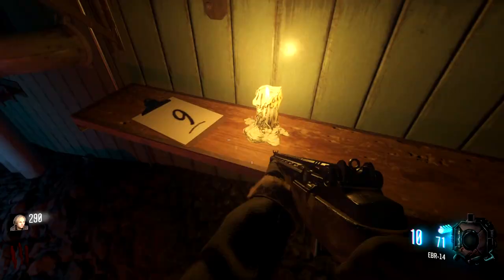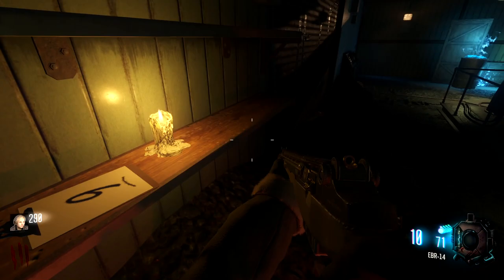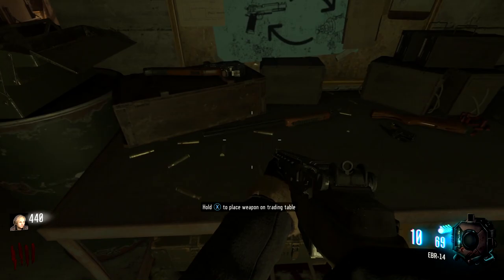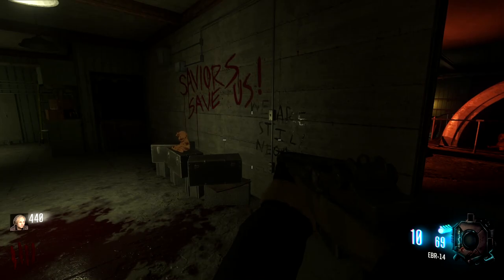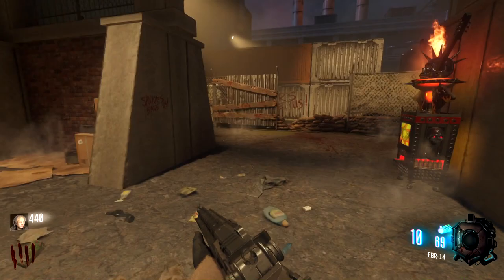This is another one of the Easter egg steps — this is a candle. Basically the color of the candle corresponds to the number, so this would be yellow nine, I think. There's two more candles around the map, and then you put it in right over spawn where those three numbers are. They added like the trading table, which is pretty neat — so if you're playing co-op, you can just give your weapon to someone else. Very handy. Jug is right there — we want to work towards Jug most likely.